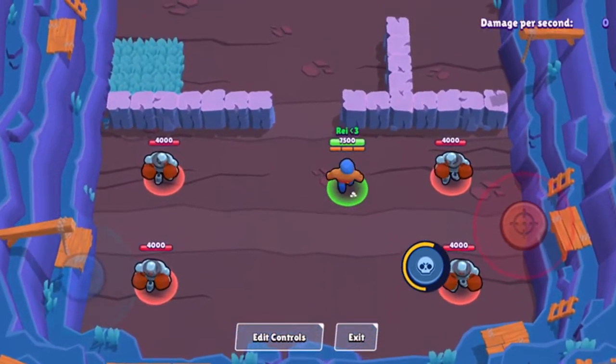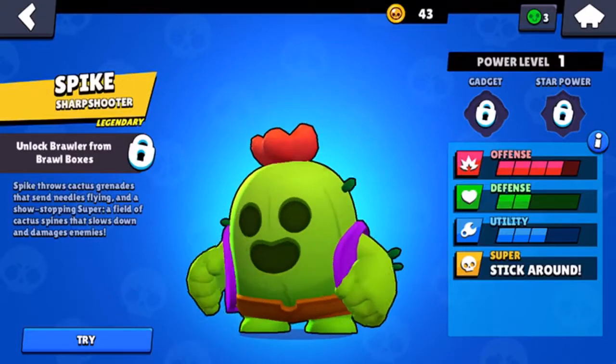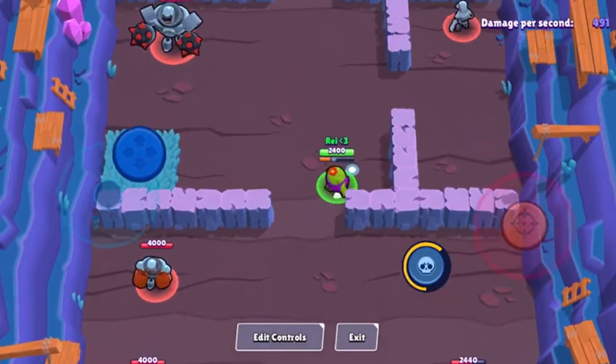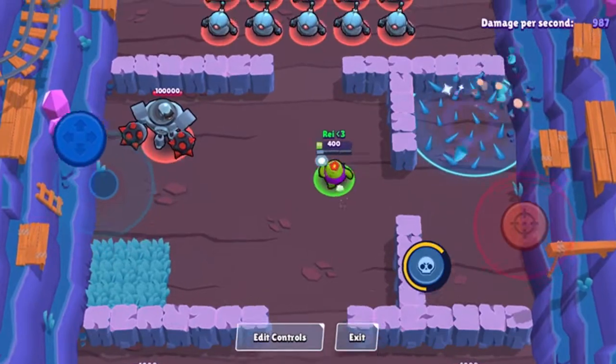There are rarer brawlers that you get as you progress. Some you get in crates, and some you get by working really hard. I still haven't gotten one of these legendary brawlers yet — this is Spike, he is amazing, honestly one of the top brawlers. This is how he rolls.